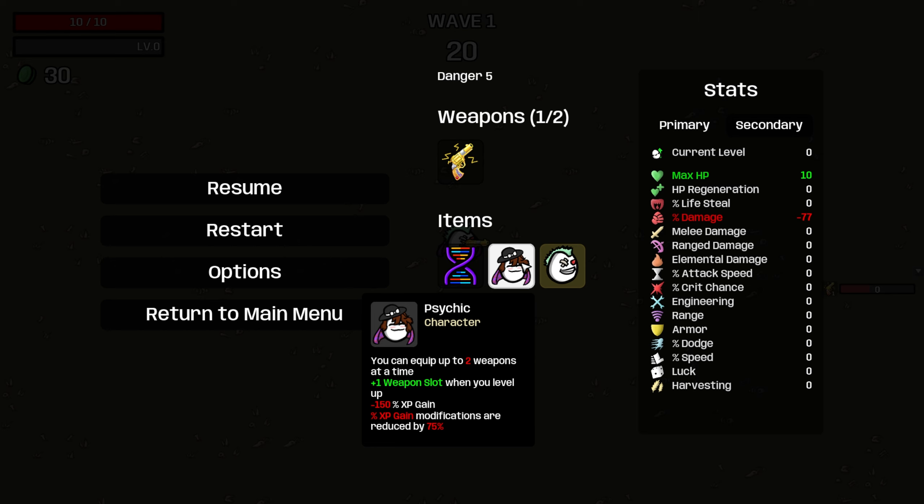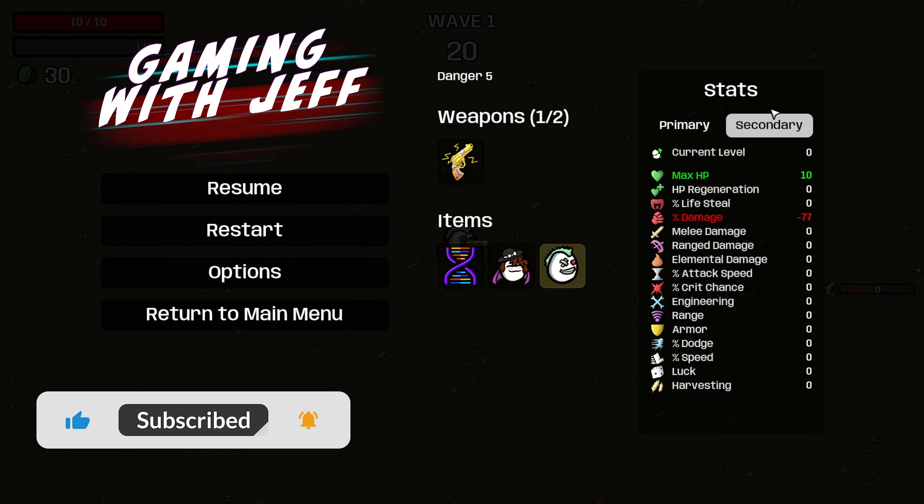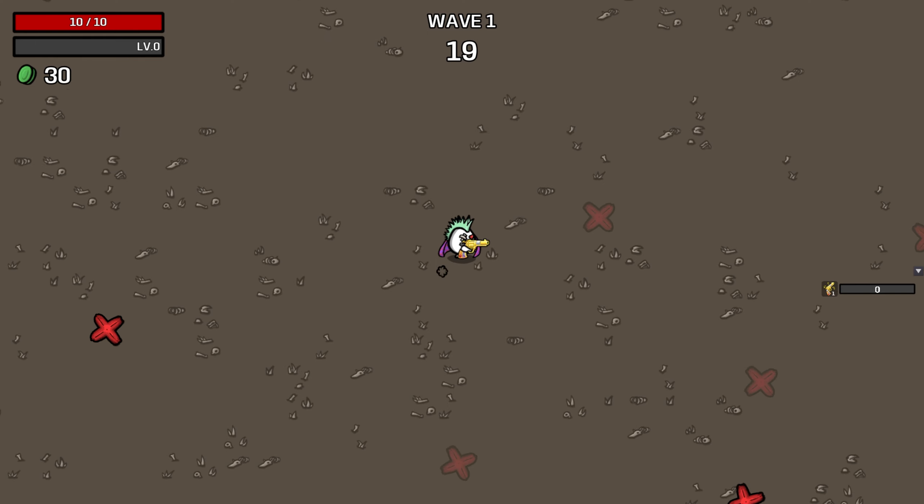If you don't know what these two characters do: Psychic is a very weak early game character - you can only start with two weapons, but every time you level up you get another weapon slot, and your XP mods are reduced significantly. You start with minus 150 XP gain, which translates to minus 37 percent. Then you have Renegade, which is from vanilla - you get two extra bullets that pierce and you get more damage for every tier one item you have, which is buffed heavily with modded Potato. But no melee weapons, which means they won't show up in the shop, and damage mods are down by a lot.